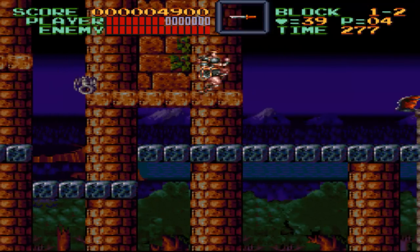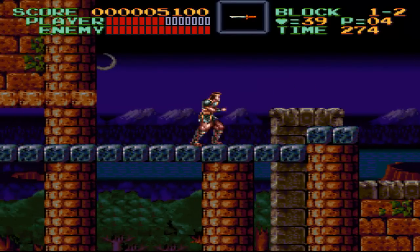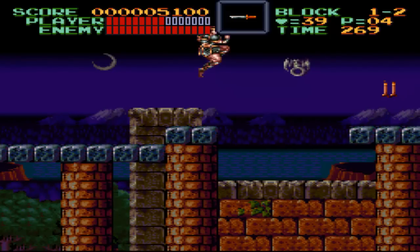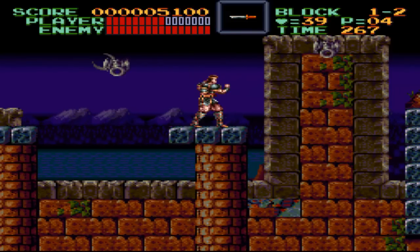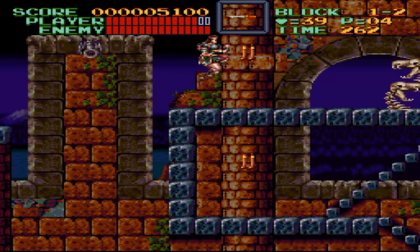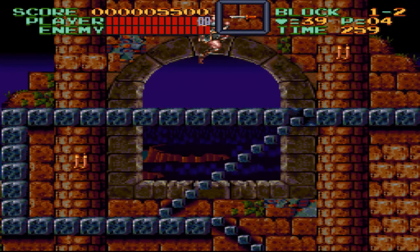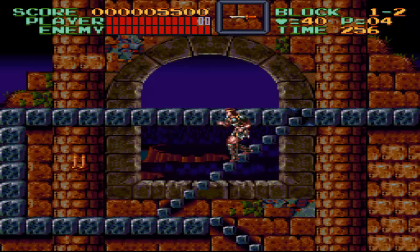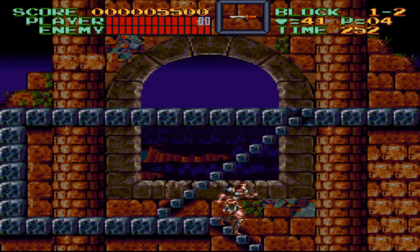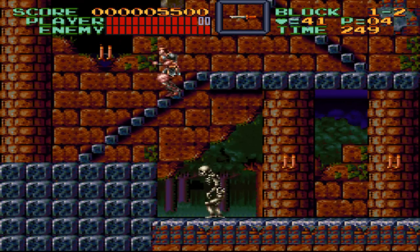That's pretty cool — you can grappling hook in this game. The only other game I've seen that in is Order of Ecclesia and Harmony of Despair, which is like a mix of a bunch of the best Castlevania games. It's kind of disappointing that all the original characters in that game that you start with are boring, and there's no actual Belmont in the game — which is really stupid. They're all DS characters or PlayStation 1 characters.